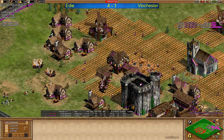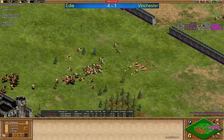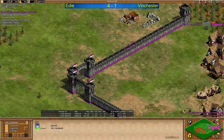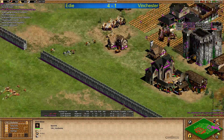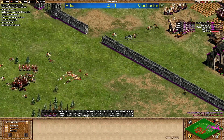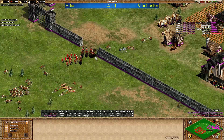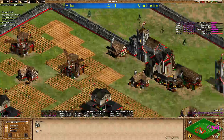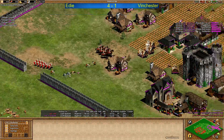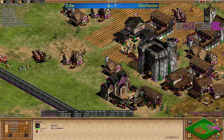Eddy now going to start converting - going to get a few conversions but the units are just going to die. Eddy realizes this - he saw Winchester's Heresy. Problem for Winchester is he needs to snipe the monks down, otherwise the monks are healing the Conquistadors really easily. Eddy winning this fight with ten more military units still. Winchester needs to switch into some form of trash - doing another siege workshop, more barracks, so we might see pikemen. Scaleman armor coming in. You need unit mass just to be able to kill the monks.